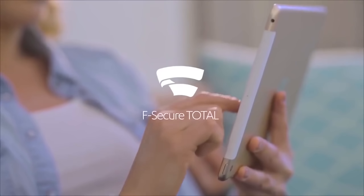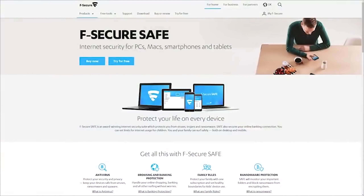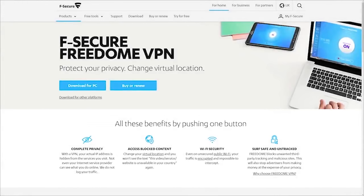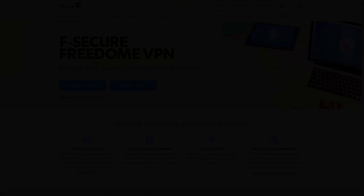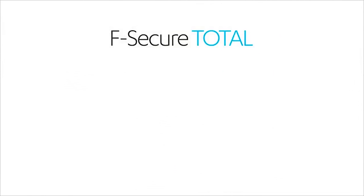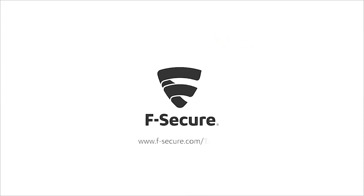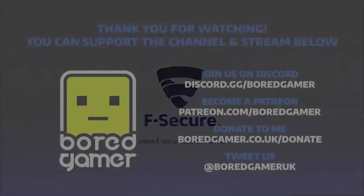Today's video is brought to you by F-Secure Total, premium cyber security for you and your devices. It includes SAFE, an award-winning internet security suite protecting you from ransomware, viruses, and web threats; FreedomVPN giving you net privacy and access to otherwise inaccessible content while staying secure and anonymous even on public Wi-Fi; and Key, a password manager for storing passwords securely across any device. You can try F-Secure Total free for 30 days, and use the code 'boardgamer' to get 20% off a subscription. Check the links below for more information.